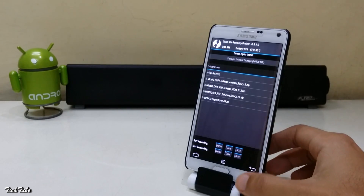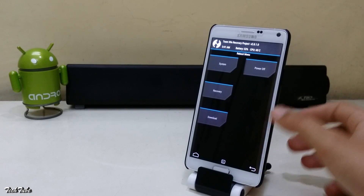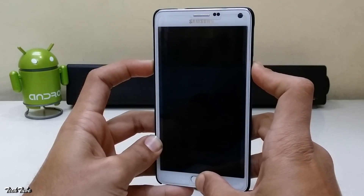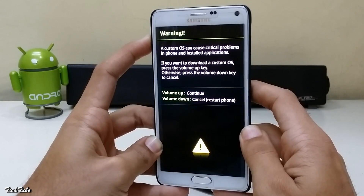Now go back and click Reboot. Turn off your device. Now press volume down, home, and power button all together. Then press volume up to boot into bootloader.